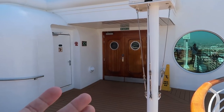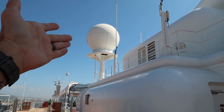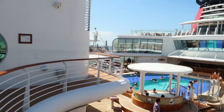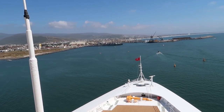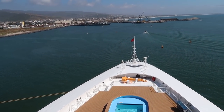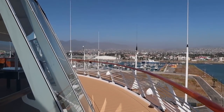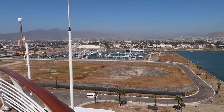To find Bibbidi Bobbidi Boutique: look for the ESPN sports courts, find the large radar beacon, and the boutique is just inside that door — on deck 10 in the adults-only area. That was the hardest thing to find on the entire ship. At the very front and top of the ship is a staff-only area. And that was the entire Disney Wonder — every nook and cranny covered. We'll see you tomorrow!